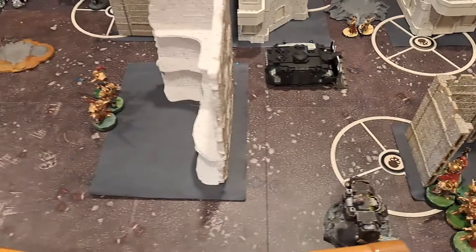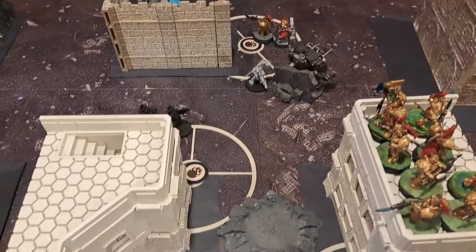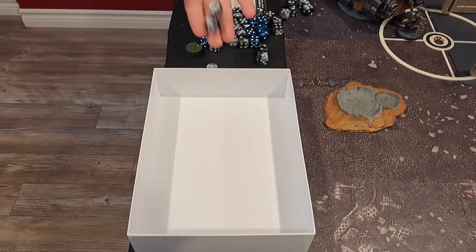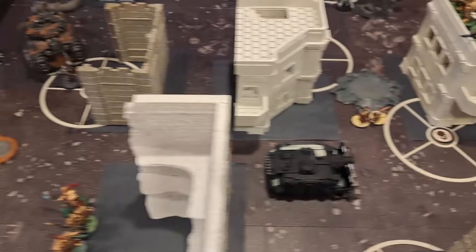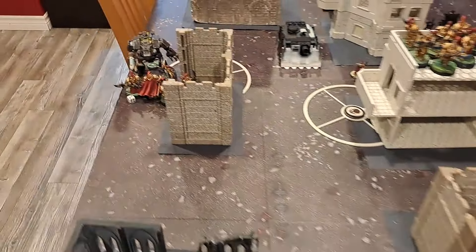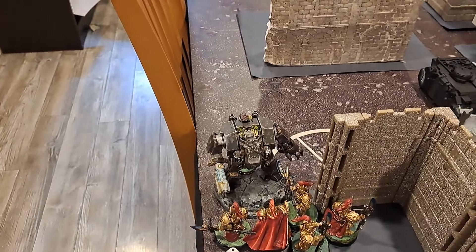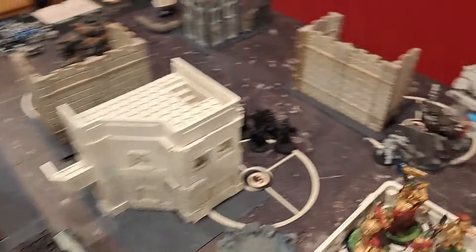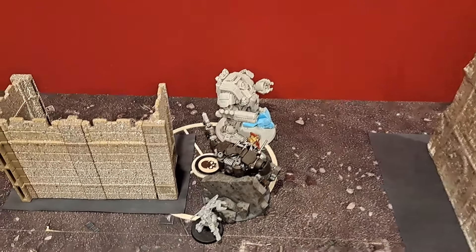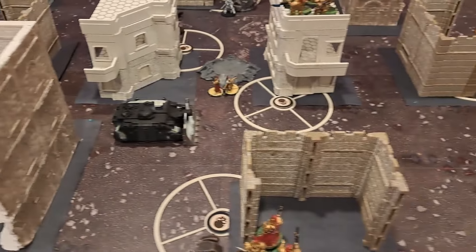On to the charge phase — multiple charges going in. Blade Champion into his Tech Marine — makes it with a 7. Custodian Guard into the tank with a 6. Trajan into his Captain with a 6. Terminators into the Tech Marine with a 6. One Terminator charges the Repulsor — only rolled a 5, so that one doesn't make it. He'll stay there and smile at the tank. All other charges are in, going to the combat phase.